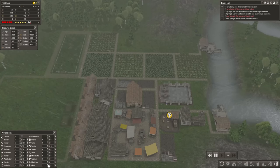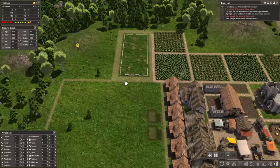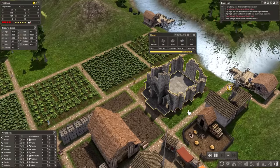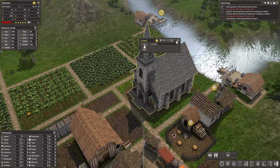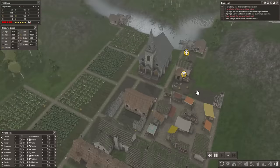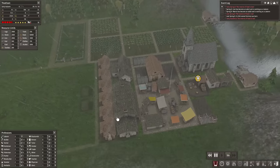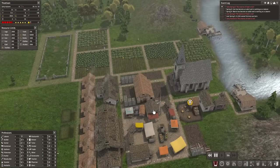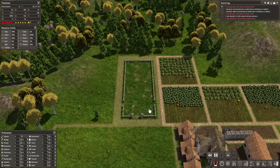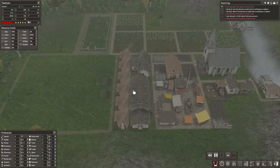We can go ahead and get a cleric assigned right away. That means someone is running around with nowhere to work for now, but as soon as this is built - which it is about to be any second now - we should have the cleric heading over there shortly. There it is! And honestly, I think that looks really cool. This cemetery is going to have 45 graves, so that will stop citizens from getting sad whenever people die. Both of those are out of the way.